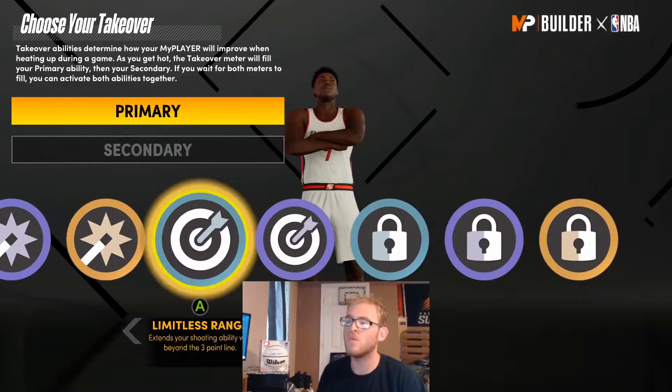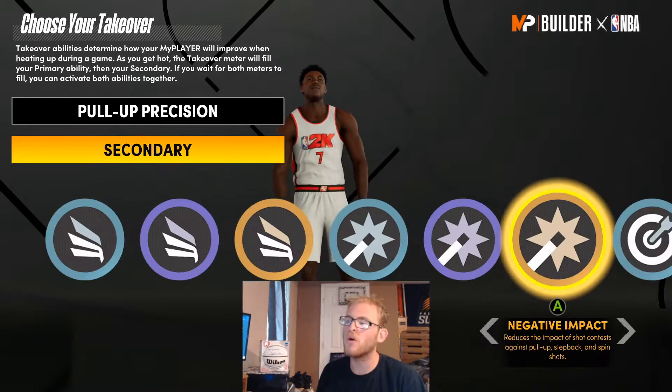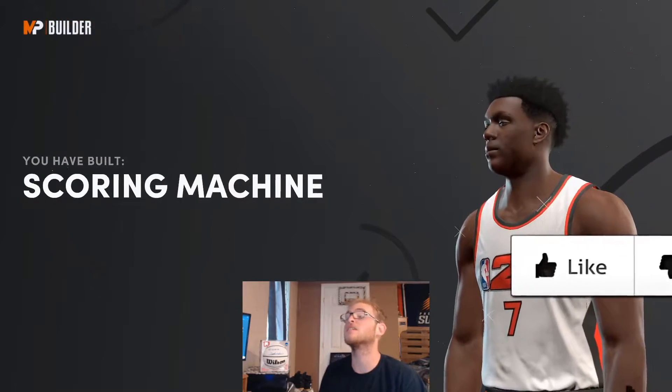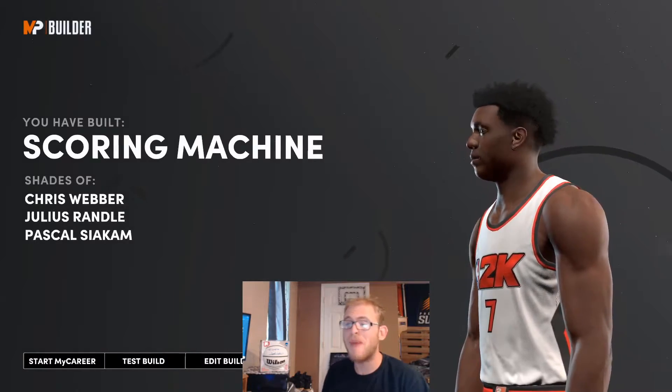For these takeovers, you could pick whatever you want, but I'm going to give him pull-up precision, and for the other one, probably just finishing moves. For this build we're going to be getting a scoring machine. For these archetypes we're getting Chris Webber, Julius Randle, and Pascal Siakam.